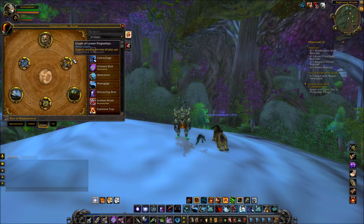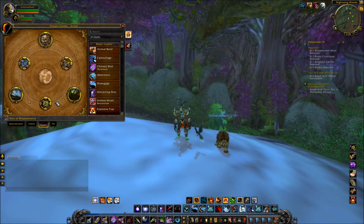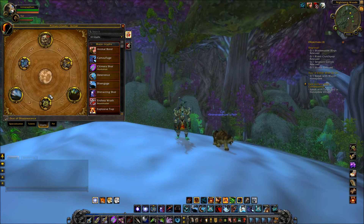My other two minor glyphs slightly reduce the size of your pet — it's a little smaller than usual. And one that is absolutely amazing: it reduces the time required to complete Tame Beast by 4 seconds. If you're a Beast Mastery Hunter trying to tame Scar or Kyrix, you pop Hysteria with this glyph and it will be nearly instant taming.